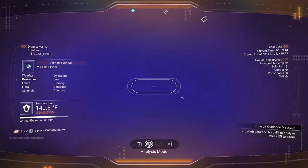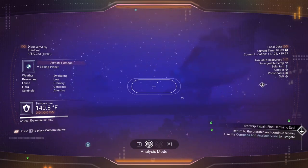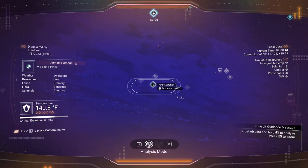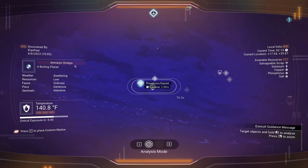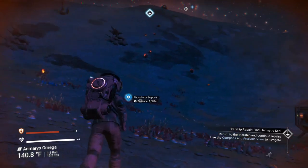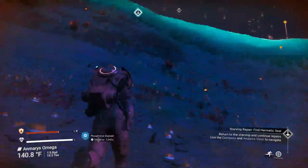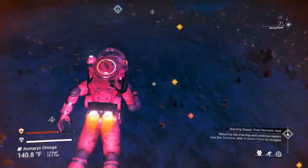Always check the sky too because there are sometimes flying creatures. The screen's arrow on the right side is telling us where our ship is. You can use your E button to highlight a deposit, highlight the ship, or drop a marker down. Our ship is at about 1,000 units away, so let's head that way. We may get another storm, so once again scan and look for sodium — now that storms have become active, we'll get more of them on a regular basis.